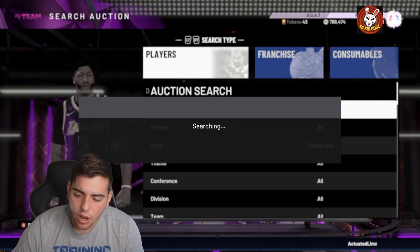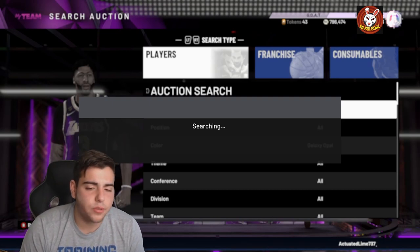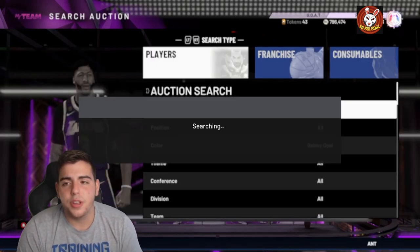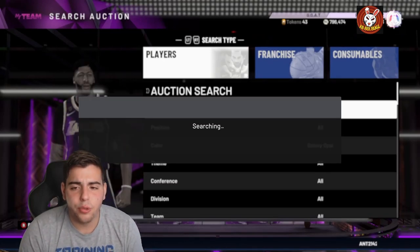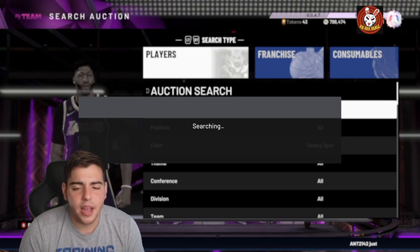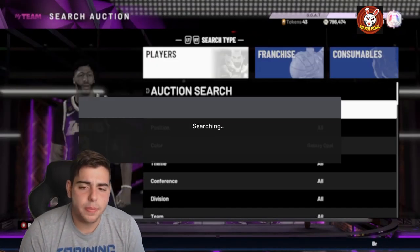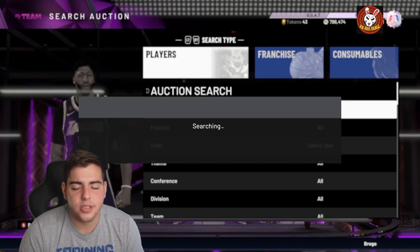Most likely we're not gonna see too much content this week — maybe a couple locker codes here and there, nothing too crazy. And of course while recording this video, no Galaxy Opal snipes are popping up, meanwhile two days ago they were popping up every single second. We're just gonna sit here and hopefully make at least 10k in this 10-minute video. What you should do right now to make MT is simply sell your whole squad because Goat super packs are coming.